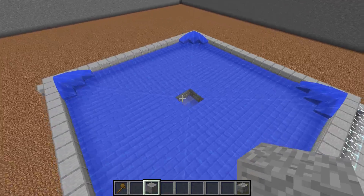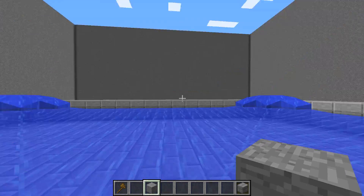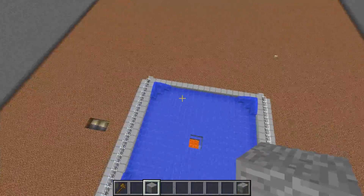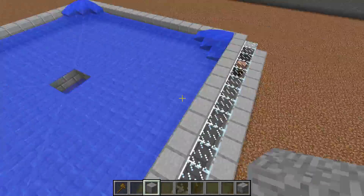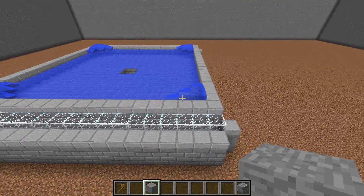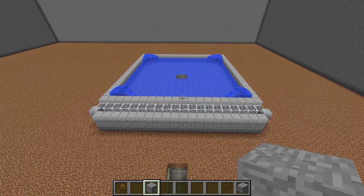That's how the iron golems spawn on this one. You're going to have two levels of spawning, so they can either spawn on the top or bottom level. You need to have five villagers total on each side. Let's sit here for a second and see if we can see an iron golem spawn.